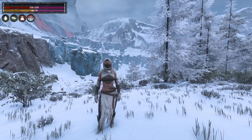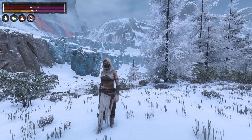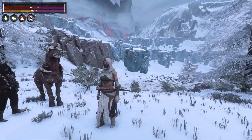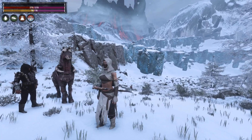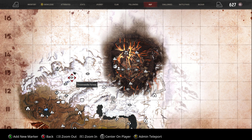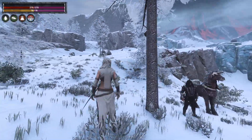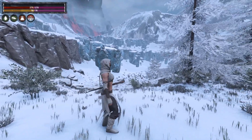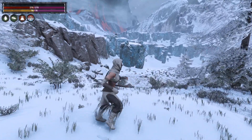Hello all you Conan Exiles fans, it's Granny Gamester back with another chapter of my gameplay of Conan Exiles 3.0. I am right where we left off — we were going to investigate this area right here. I thought we were pretty close to the frost temple but I don't think so. We are right here on the map, so we're gonna go up in here. I can see some crystal rock noses down there, or maybe they're frost ones.